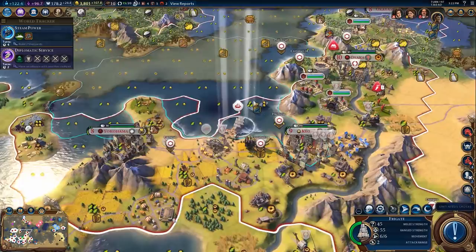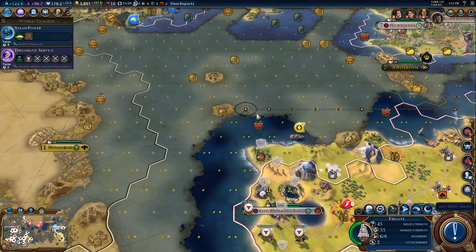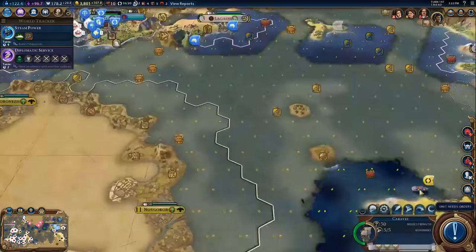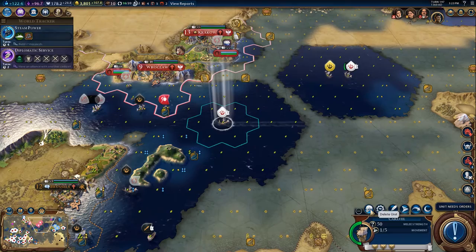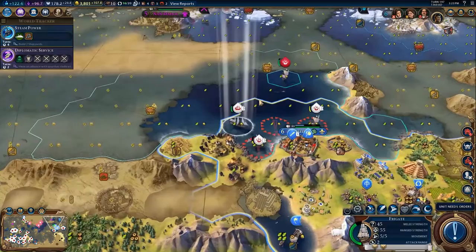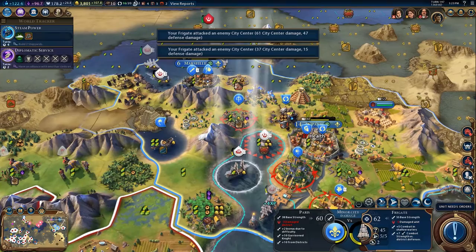We have a frigate here — why don't you head on your way over there. This trade route should go to Urakai because Urakai is the good meme — plus four production, which is what we want in our central production cities. These units are going to sleep here, and we've got a navy building up outside Poland for the forthcoming invasion of Poland.